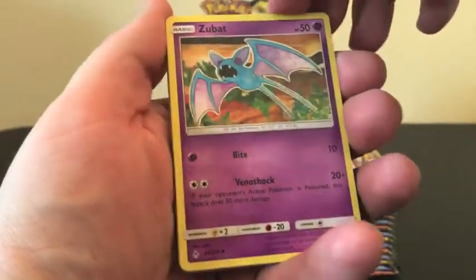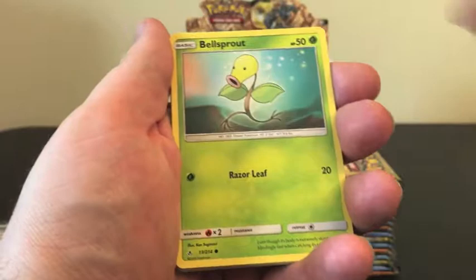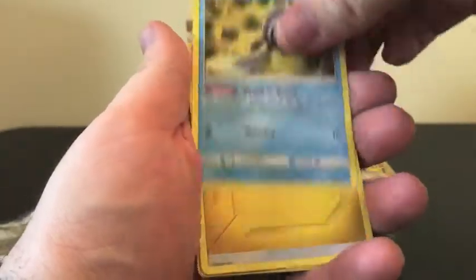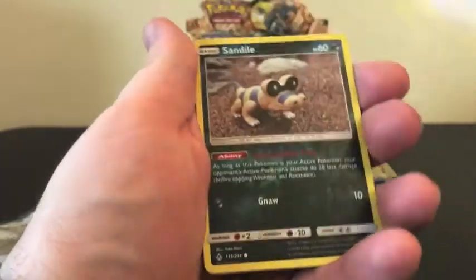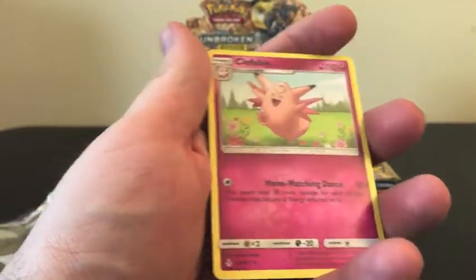We're starting off this video with a Zubat, Jigglypuff, Bellsprout, Diglett, Poliway, Energy, and Geodude's Exile, Duststone, Reverse Holo, Sand Isle, and a regular Rare Clefable.